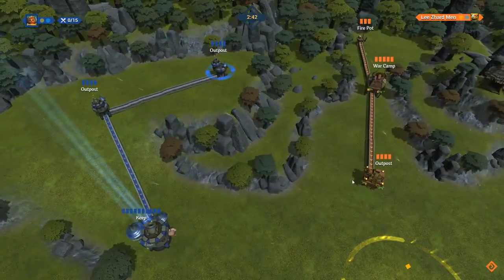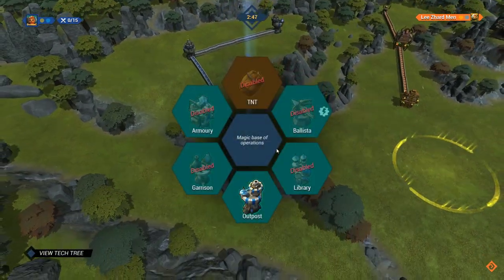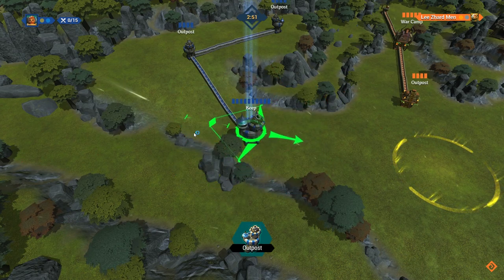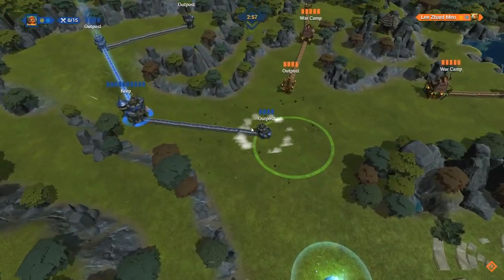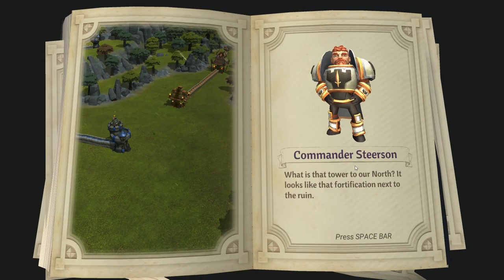I can press WASD to move the camera around, and I can select the outposts and stuff. So I basically have to move through the map like this, just shooting outposts. I think it's pretty unique — I've never seen anything like this.